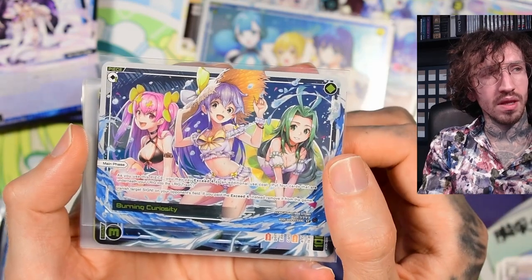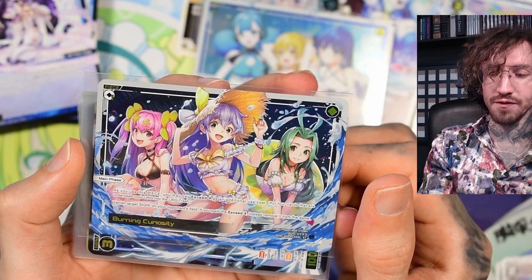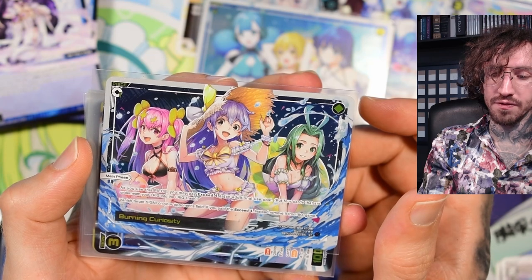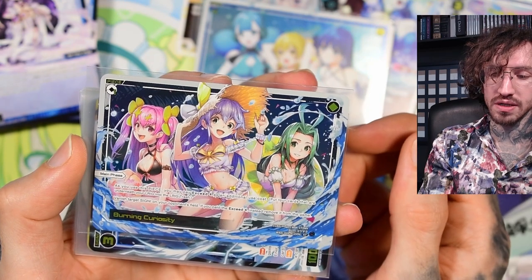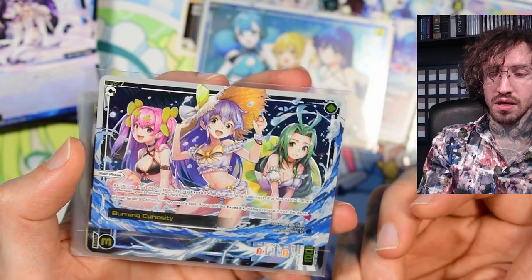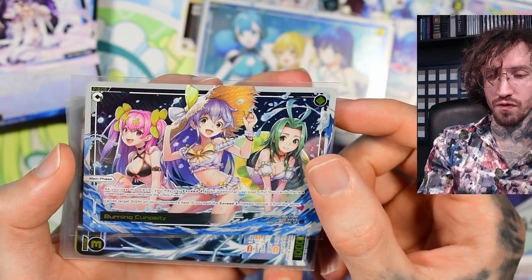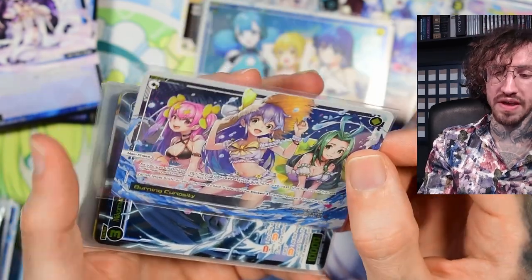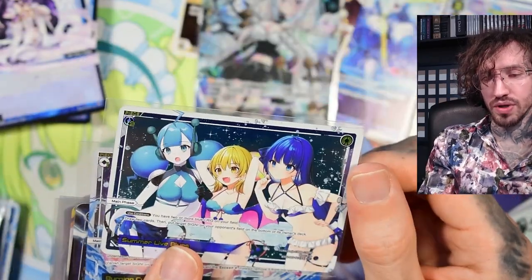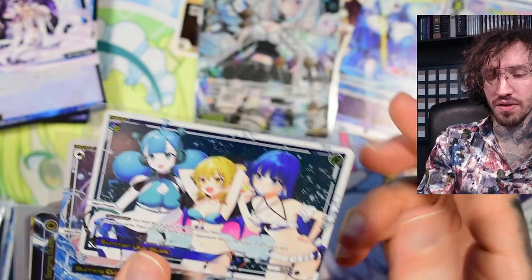Burning Curiosity costs one colorless and you can exceed four with this one. If you don't exceed four it's just vanish a target signi on your opponent's field, but if you exceed four you remove it from the game. It's a way to open a lane and especially remove something from the game so your opponent doesn't have access to it anymore. Both pieces can be used to open lanes.